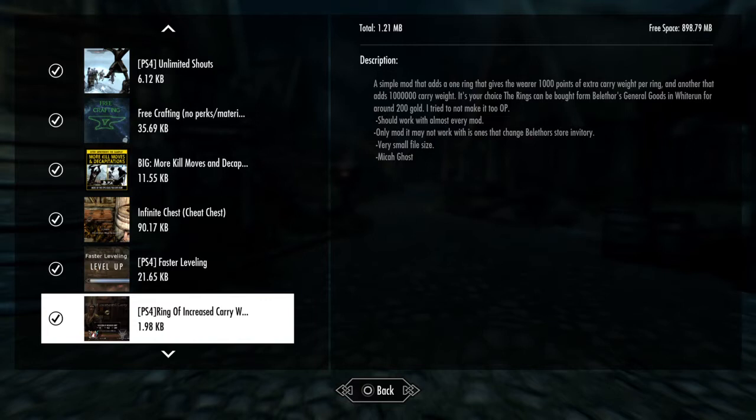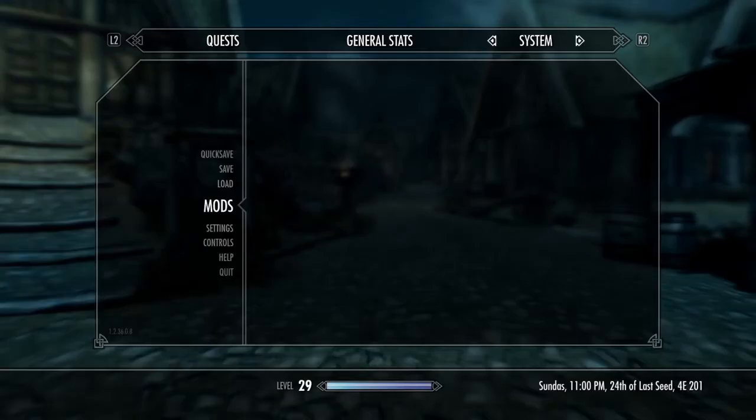There are two different rings you can buy from this guy. It says they are bought from Belethor's General Goods in Whiterun for around 200 gold.